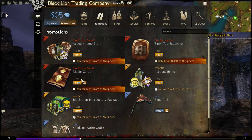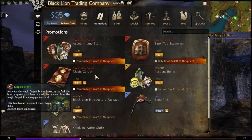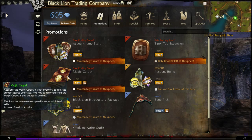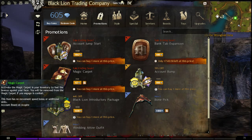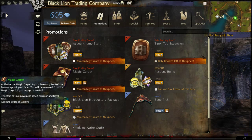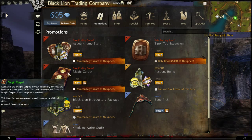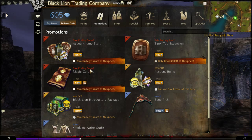The Magic Carpet is at a fairly discounted price, down to 62 gems. It's a toy — you double-click it to whip it out and ride it around. It has a slot for, I believe, the guild logo if you're currently representing a guild. If you go into combat, you have to use it again to get the transformation back. It's basically a toy.